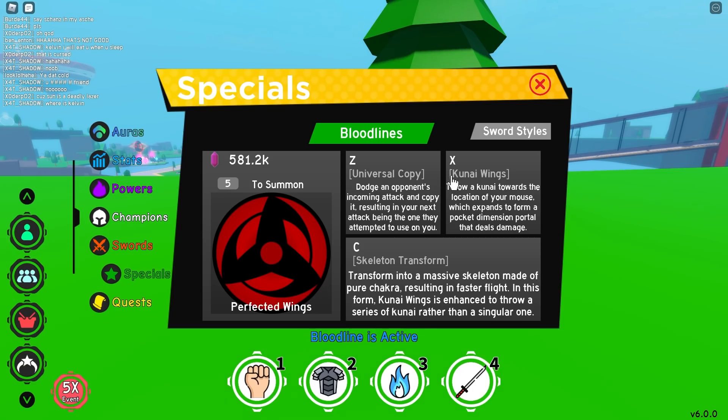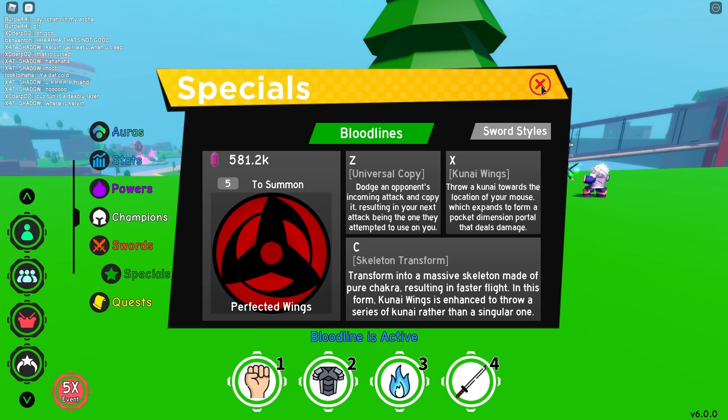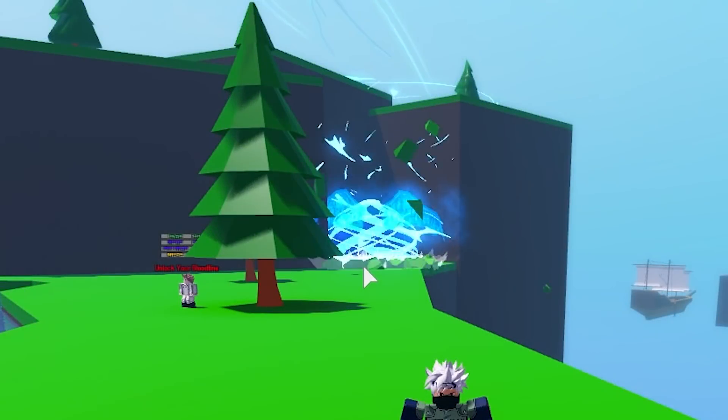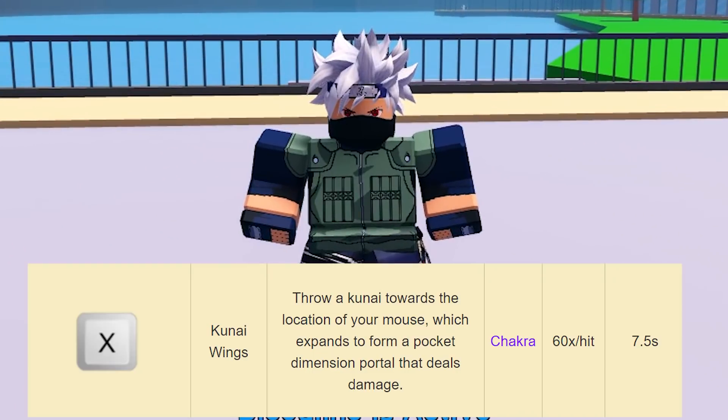Moving on to the next one: Kunai Wings. Throw a kunai towards the location of your mouse, which expands to form a pocket dimension portal that deals damage. It sounds like Kamui, but it's not. Kunai Wings is 60 times chakra per hit, which is actually pretty strong, with a 7.5 second cooldown.